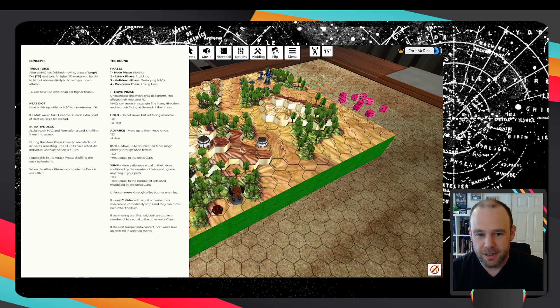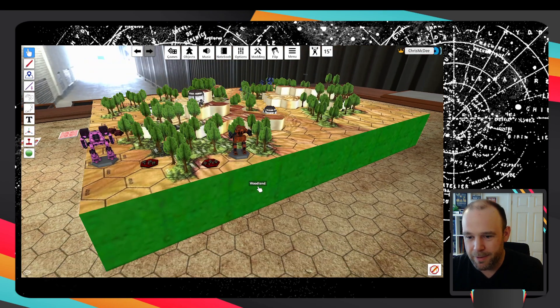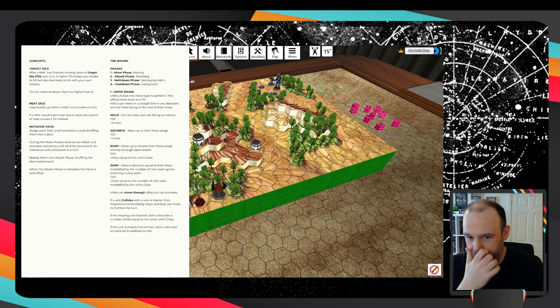When you're moving you choose a type of move: you can stay still, you can advance which lets you move your full move distance, you can rush which lets you move twice as far but only through open terrain, or if you've got jets you can jump. There's a target die next to each movement method. After each unit moves they put a little die next to them - that's the target die - and it normally says a number between one and three. The higher that number is, the more difficult it is to hit other targets when you shoot, but it also makes you more difficult to hit in return.